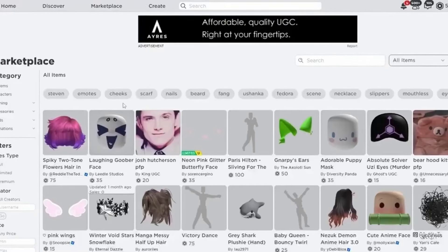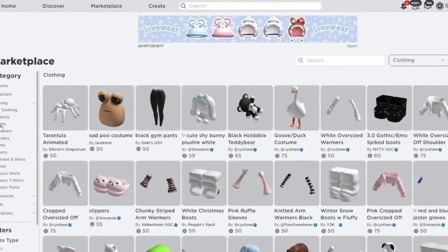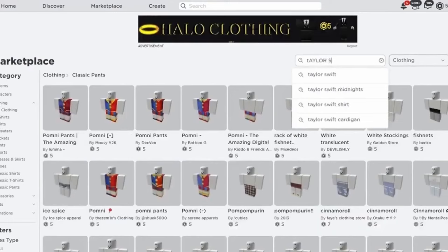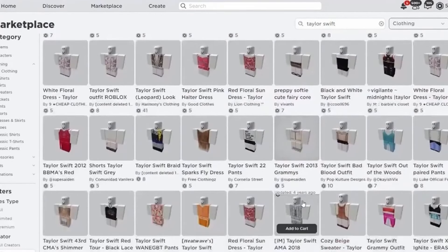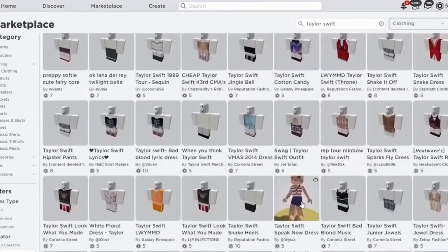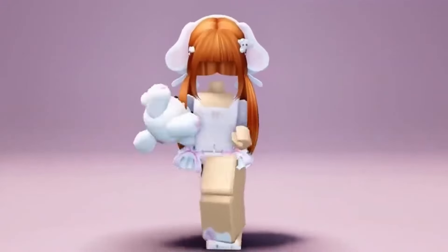Go to the Marketplace and type in 'Taylor Swift.' Here are the Taylor Swift items. And those are the cutie Taylor Swift items.